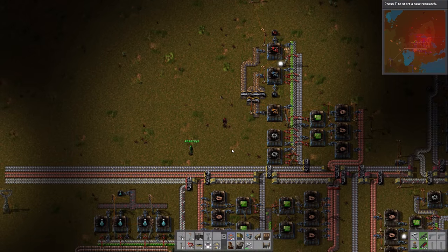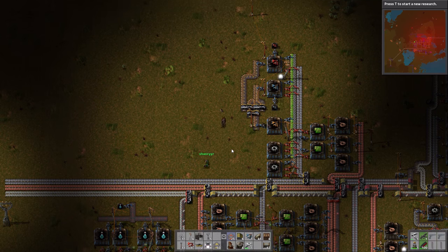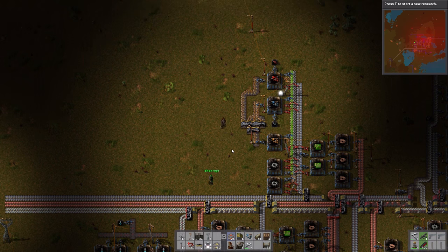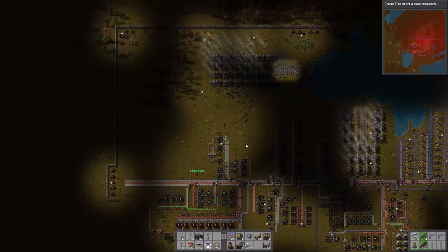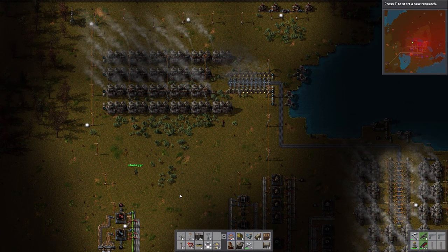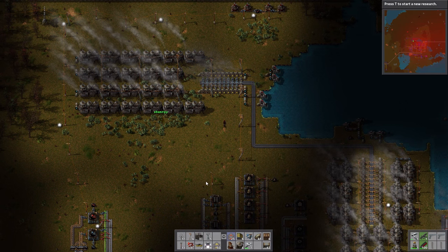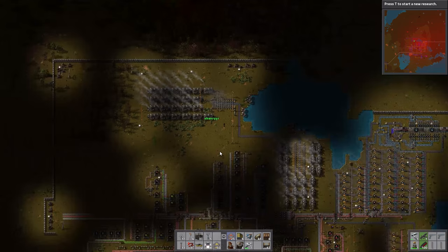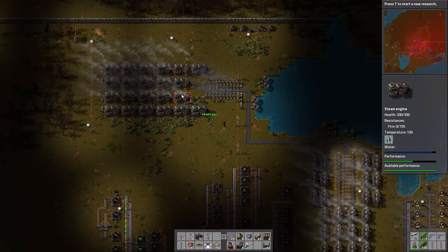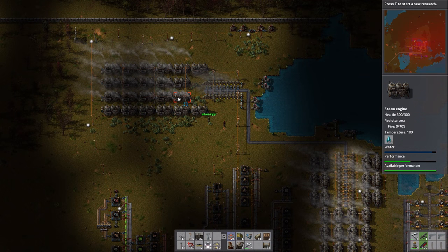Red circuits are in many, many recipes — especially robotics, which uses a lot of them later on. They're not quick to make, but are used in vast amounts. We also had to expand our power, as we were running a little low. The moment we set up lasers, that's going to get even worse, so we've almost doubled our power production.